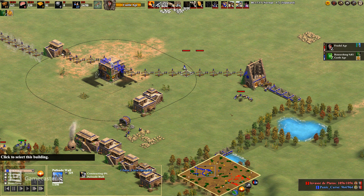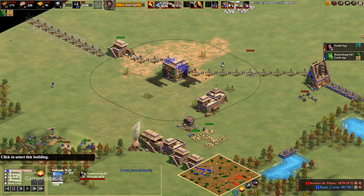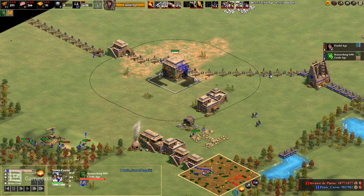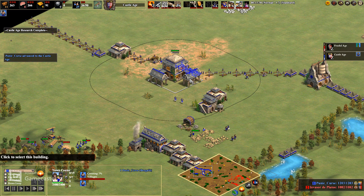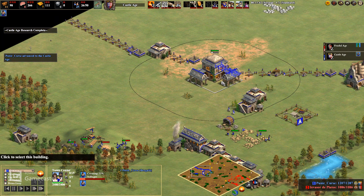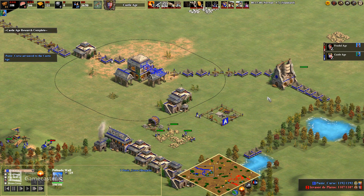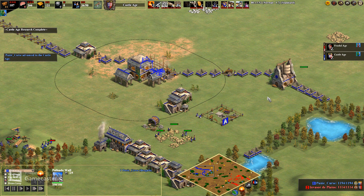You might be saying, why are you walling to your TC like that? Well, because against Chinese you'll typically see archers, not always but typically. So if I wall up to my TC, there's a good chance of him getting shot by the TC - he's gonna have to come to the corners. But here I am in castle age - we're at 13 and change. Not bad. So we're going to go ahead and get our first monastery up.